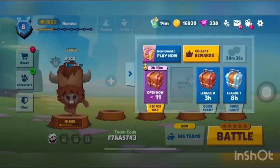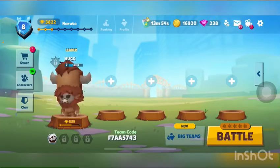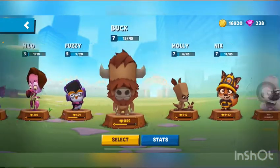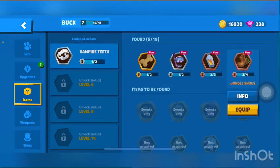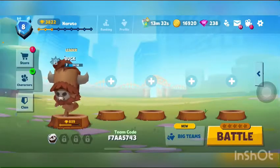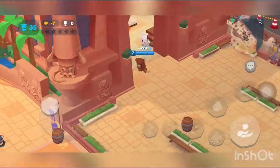What is up guys, welcome back to my channel! Today we're playing Zuoba and I'm going to show you how useful Buck actually is. I have some items to show you — I have a happy treat, fire weapon, and jungle shoes, but I'm going to use vampire teeth. Whenever I'm trying to kill someone, I can't simply go and hide to use a happy treat, and that's why I use vampire teeth. Now let's get into a big teams match!